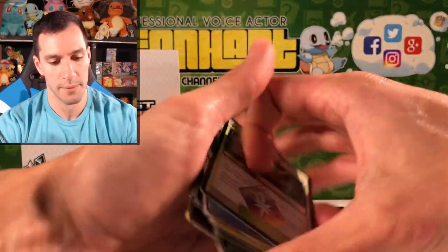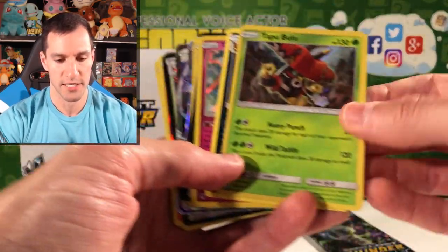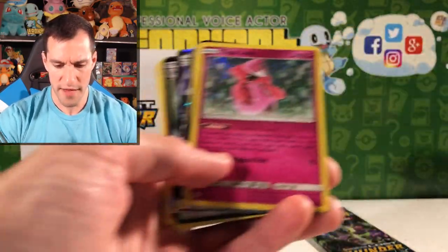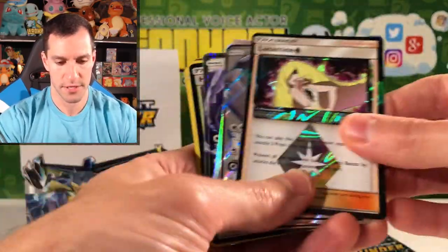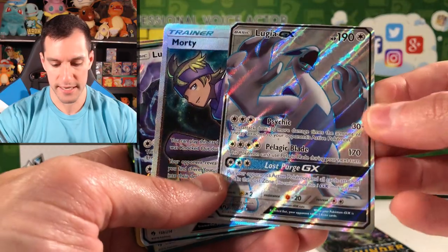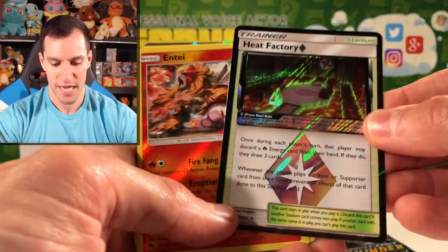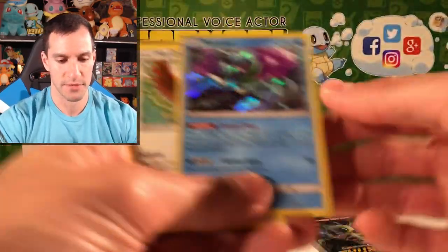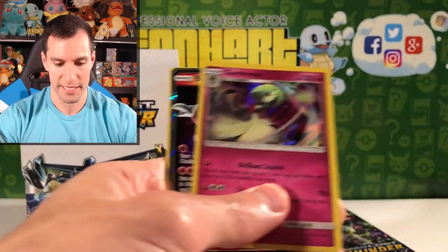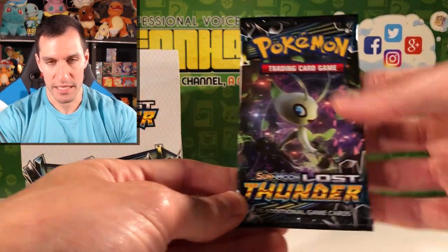Before we get into that last pack, I do want to go over the pulls real quick. We got Thunder Mountain Ultra Rare Suicune, Tapu Bulu, Ampharos, another Prism Star — one of my favorites. A Lugia, Full Art. Rick and Morty Full Art Trainer Supporter card. Lugia GX, Heat Factory Prism Star, holographic Ultra Beast, another Prism Star, Suicune holographic, Gardevoir holographic, Blacephalon GX, and a Typhlosion holographic.